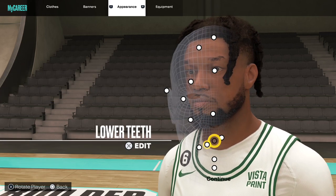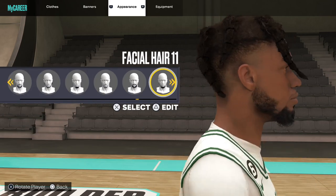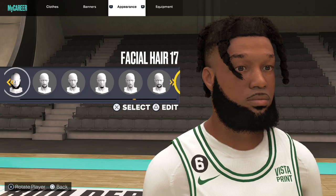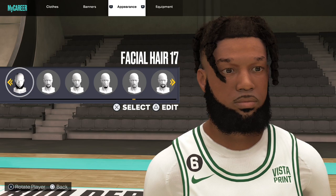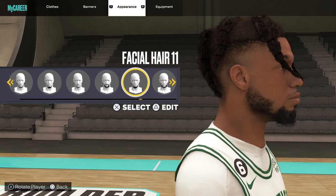Upper teeth — it really doesn't matter. I went with default for both. Facial hair 11 — I will always use facial hair 11, it's the best looking one in the game. Sometimes I go with this if I want the LeBron beard. I don't have a drippy face scan. I just like going with this because sometimes I look decent.